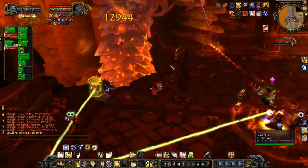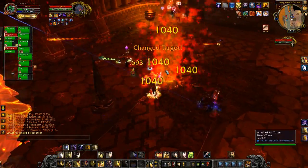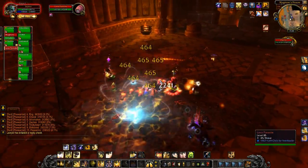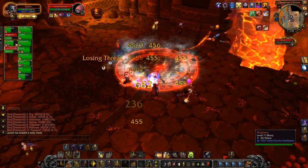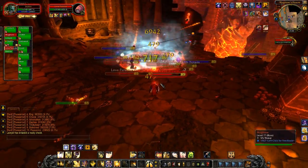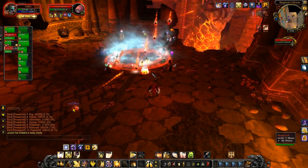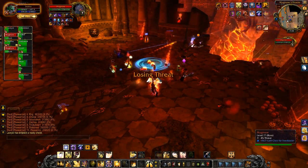He will periodically throw down these big meteor things which knock everyone back and will spawn a lot of little lava adds. These need to be picked up and off-tanked, as I'm doing here. They will put debuffs on people which stun them and make them spew out other lava, so if these aren't picked up properly they can quickly spread around the whole raid and cause a lot of trouble.